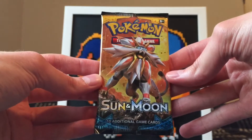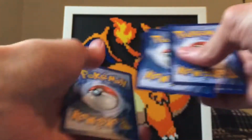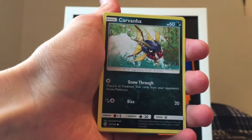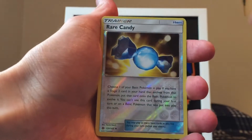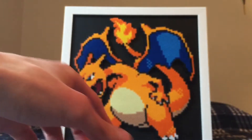Moving on to a Sun and Moon base set — the Litten on the cover artwork. Here's the Sun and Moon code, good luck. Starting the pack: Togedemaru, Pikipek, Litten, Zubat, Carvanha, Snubbull, Big Malasada, Brionne, Krokorok — we got a Rare Candy but it's just an uncommon trainer. And the rare is a Cloyster non-holo rare. All right, not doing so hot guys.